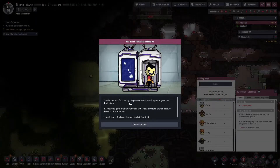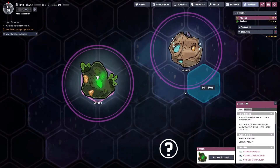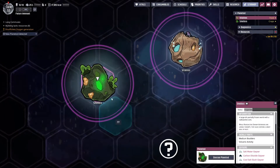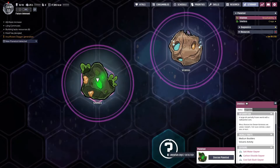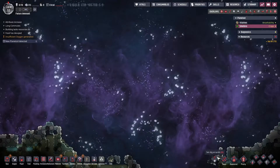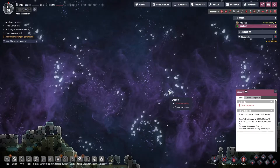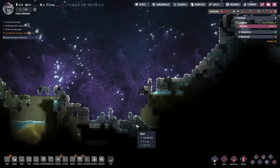I've discovered a functioning teleportation device with pre-programmed destination. It appears to go to another planetoid. We can go to Smellora, or an unknown object. We haven't explored this planetoid, so...